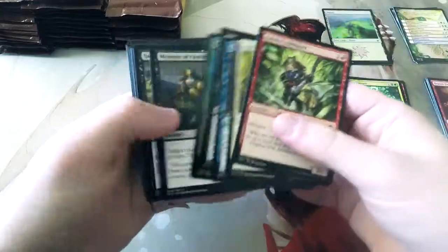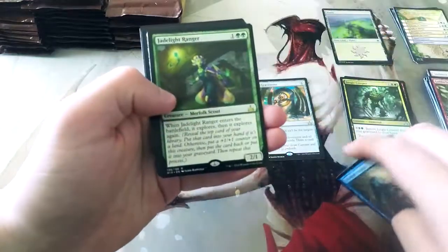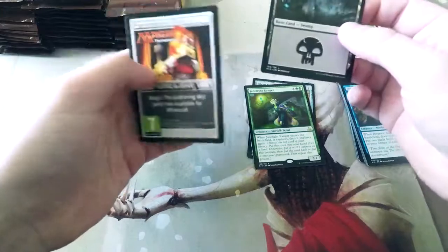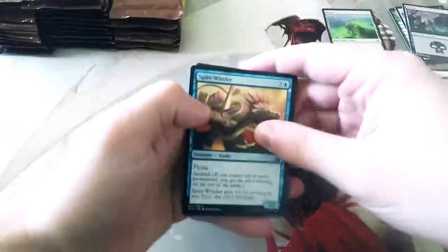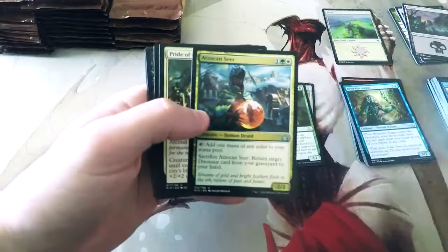This is an interesting reprint — it was in original Ixalan. Riverwise Augur is a great card as well. Second rare: Jade Light Ranger. I think this card is good — actually pretty good in draft also. So, what rares are we looking for? Well, any of the Primal Legendary Dinosaurs would be awesome. I really like the blue one, although this card's actually pretty good too.